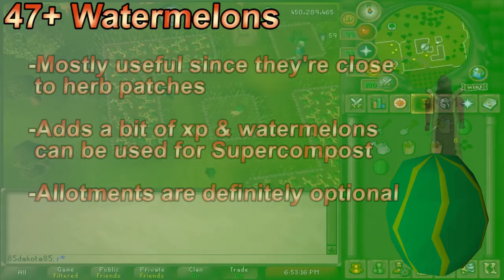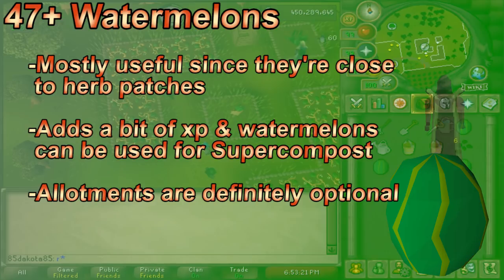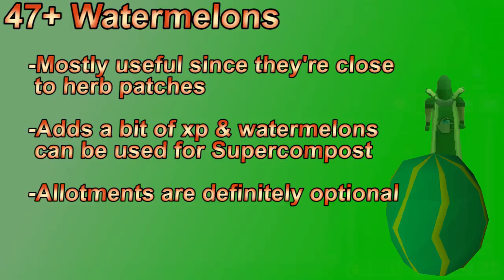At 47 farming, you can add watermelons to allotment patches during herb runs. They aren't terrible XP, and you can put watermelons in compost bins to make super compost, which is very convenient for ironmen. If you're pet hunting, doing more patches including watermelons gives more chances. At 61, switch from watermelons to snapegrass for better allotment XP, and it's convenient for ironmen needing prayer potions. However, snapegrass has slightly worse odds for the farming pet. The pet is very rare though, so good luck.